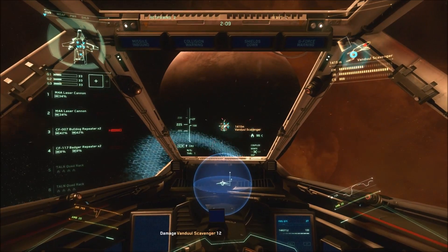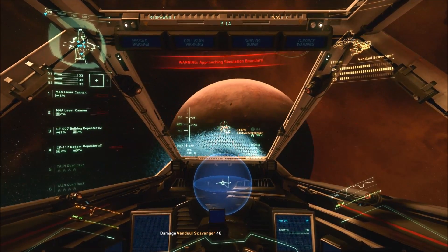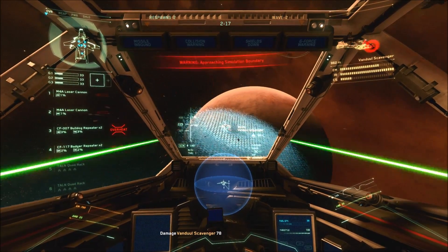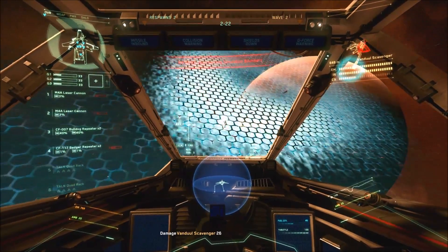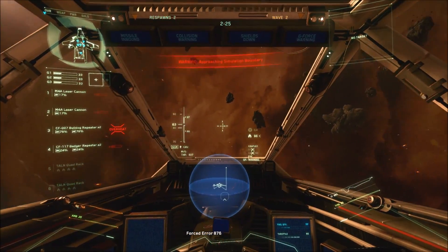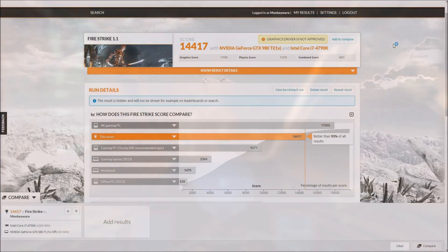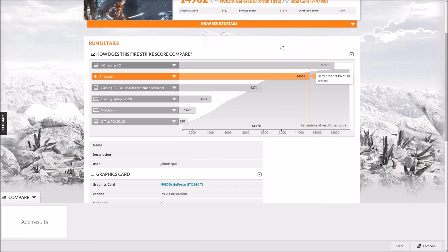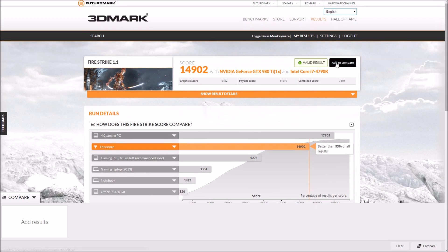Benchmark and Star Citizen performance. My specs are linked in the description, but basically I've got an i7 4790K processor, a 980 Ti graphics card, and 16 gigs of RAM. I'm testing without any overclocks to keep it fair. In Firestrike — 3DMark — on Windows 8.1 I get a score of 14,417, and on Windows 10 I get 14,902. That's around a 500-point improvement — a small but not insignificant increase.